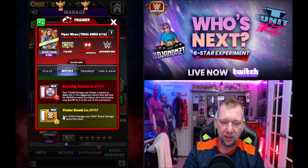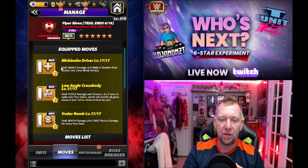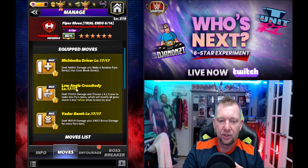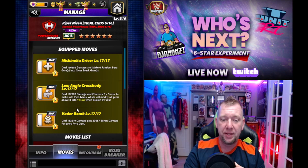The Vader Bomb is the six-star move, and the Running Senton is a five-star move. We're starting with the six-star move set. We got triple yellow here, all seven charge. Mitch Dinoku Drivers making six random pyro gems into cross break gems. Low angle cross bodies dealing 172k. You're going to make a six by five area into pyro gems, which will modify all gems above it into yellow.